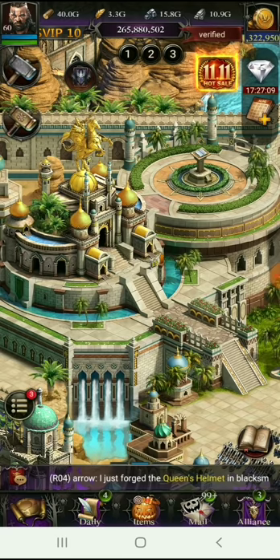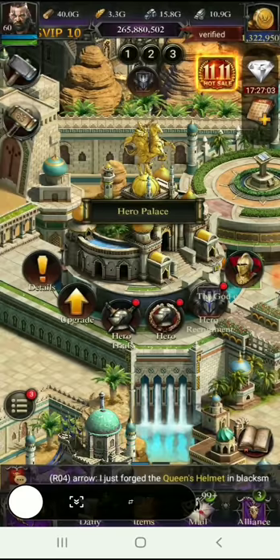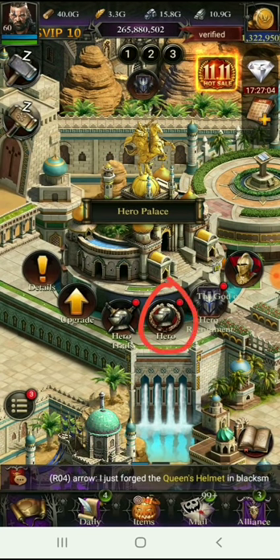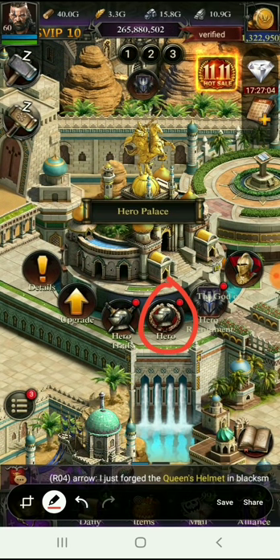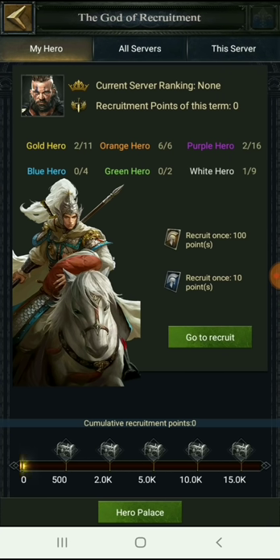If I go to my castle, here is the Hero Palace. This hero option is where you see all the heroes — recruited ones and those not yet recruited — all appearing here, categorized based on combat, development, and support. For hero recruitment, there's a dedicated section where you can recruit certain heroes. You also have hero trials where you can train heroes and get recruitment cards, or you can buy those cards.